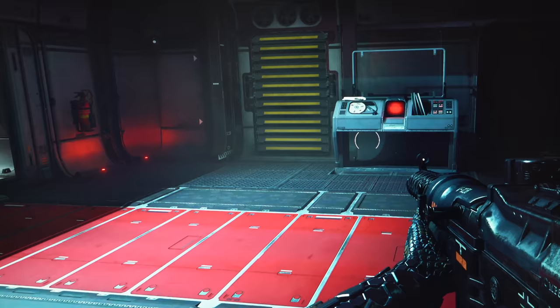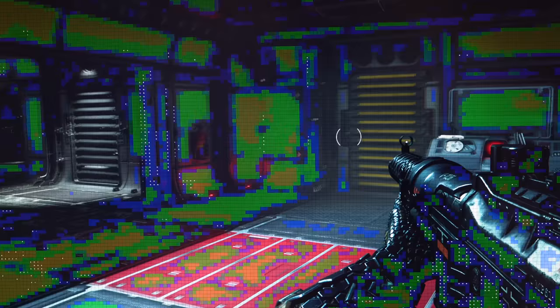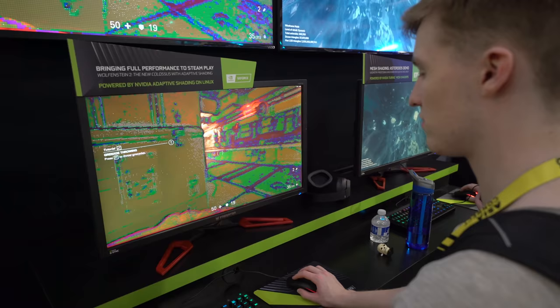We're also showing off NVIDIA Adaptive Shading, which allows us to change the sampling rate of fragments on the screen. Going through the visualization, the true color at full density is shown in one pass-through, with the next sample rates shown in blue, green, and olive respectively. We're really trying to focus on parts that have high graphical fidelity — so you can tell it not to put as much work there, and as a result you get higher frame rates.